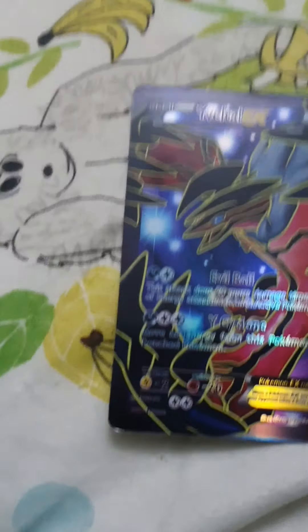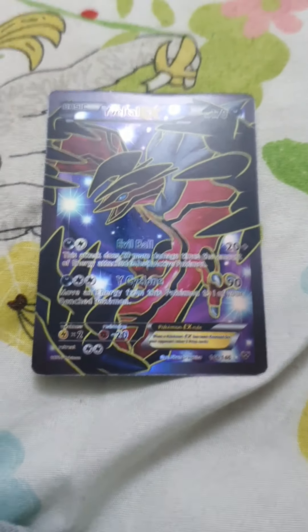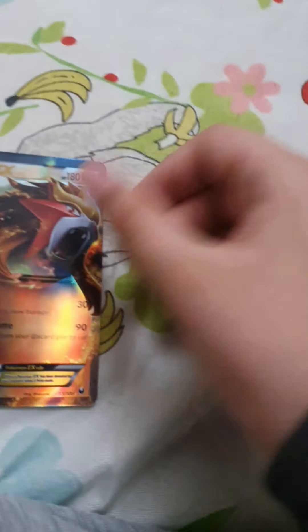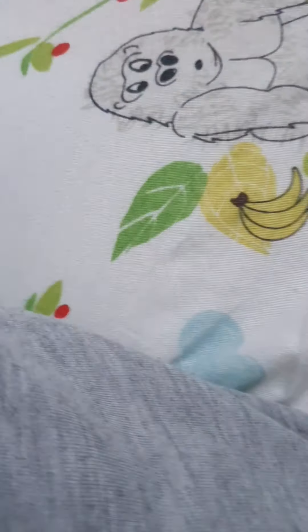This Pokemon is called Yveltal. It has 180 HP and 90 damage. This Pokemon is called Entei — one of my favorites. It has 180 HP, 30 damage, and 90 damage.